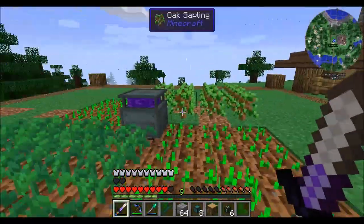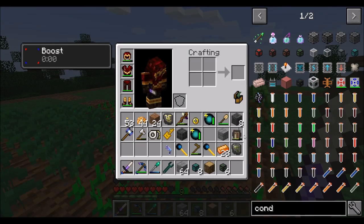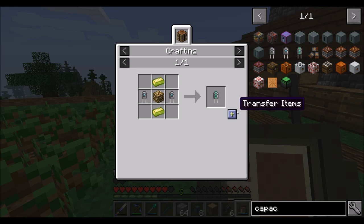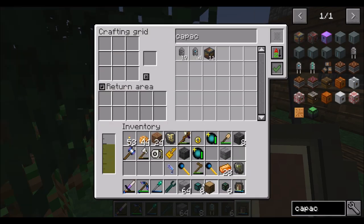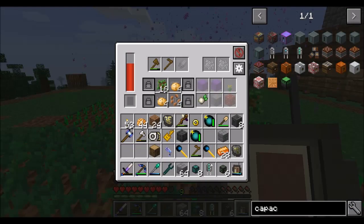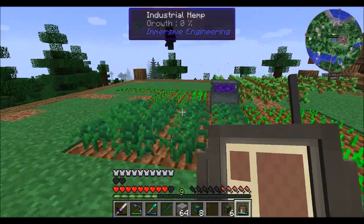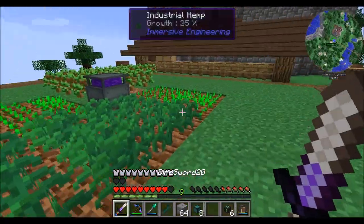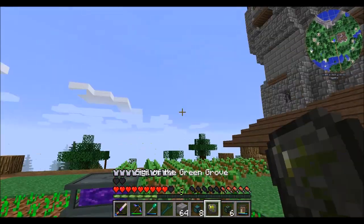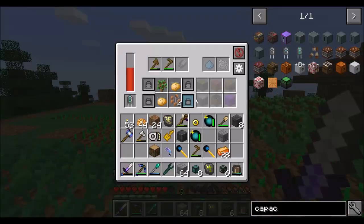So the goal here is just to get our things. The other thing I wanted to make real quick — do you have an extra octatic? Well, that's what I'm going to make. Oh, it just needs more seeds. And that's fine, because I have a sigil of the green grove — that should help remedy that.